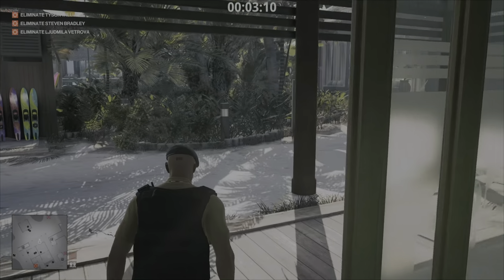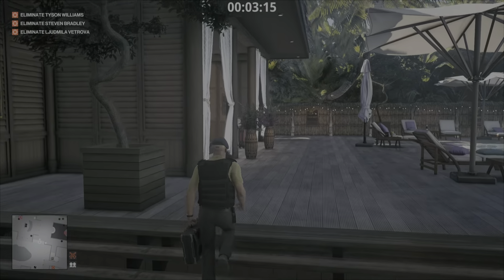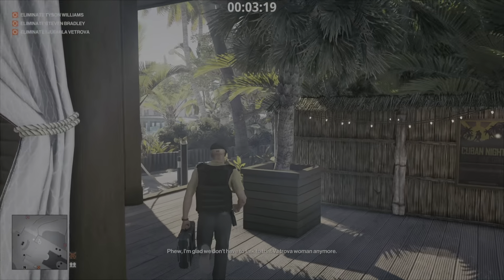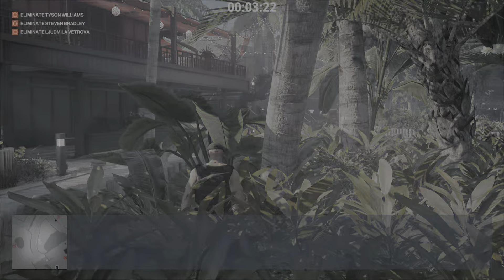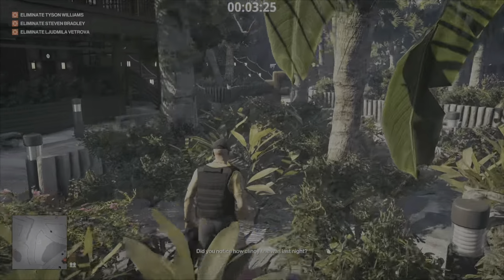What we're going to do here is go get the chef outfit. The challenge for this run is that you have to perform the killing action while dressed as a chef, otherwise the whole run is null and void. So we're going to go become a chef and then start executing people.